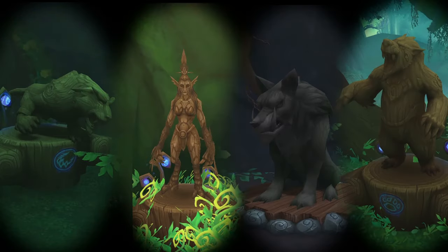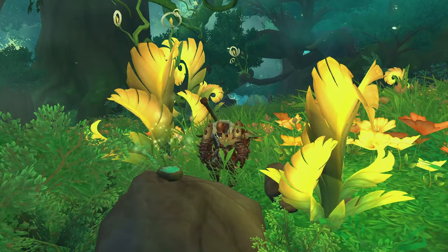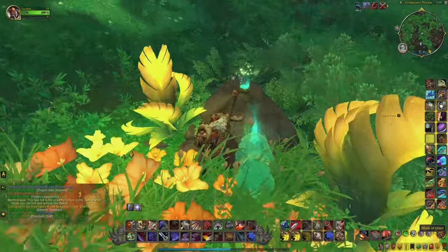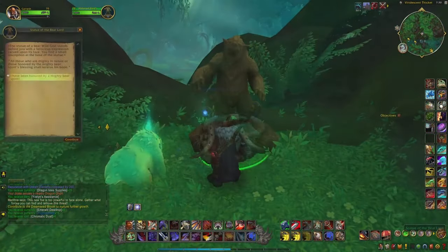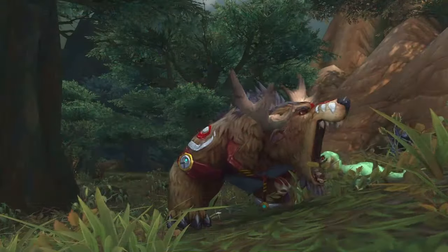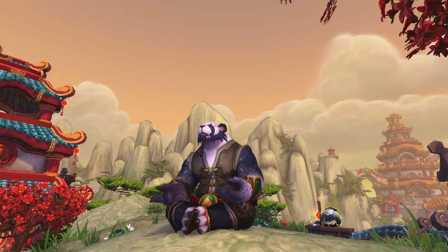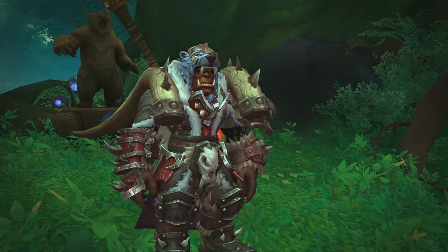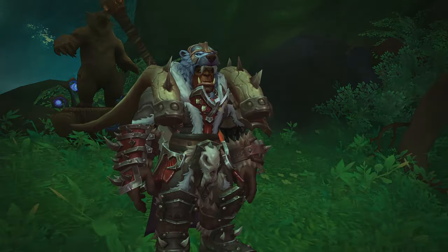Then we have 4 statues left, which all grant some cool cosmetics. Starting off with the Reliquary of Ursoc, which can be found north of Amir Dossil. In order to interact with it, you need to find the Mark of Ursoc, which lies on the ground a bit further to the north. After interacting with that, you have one minute to go back to the statue and collect your treasure. If you play as a Druid, you can also just turn into bear form, and if you play as a Pandaren, you don't have to do anything at all since you already are a bear. The reward is this nice headpiece, which is a recolor of the Druid set, but it's a cosmetic item and can be used by any class.